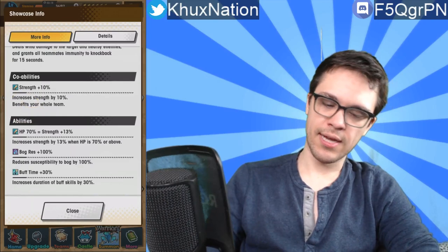Overall I'd still rate Victor around B or B-plus so far. His co-ability is Strength +10%, which is average. Passive abilities are HP 7% equals Strength +13%, Bog Resistance 100%, and Buff Time +30% — that last one is actually fairly decent. All together, even though he's a five-star character, I'd rate Victor more of a B-plus. He has some nice utility, but the utility isn't strong enough to warrant chasing after him. A lot of his kit tends to be useful for niche situations more than anything else.